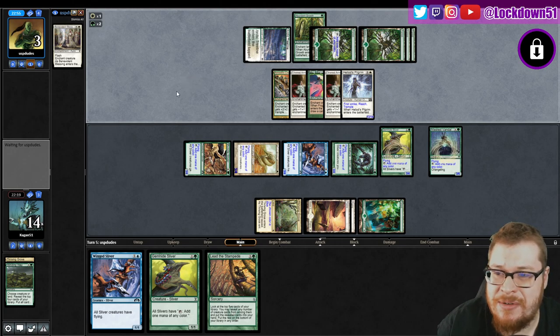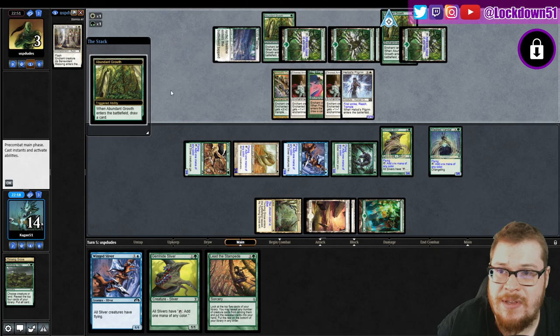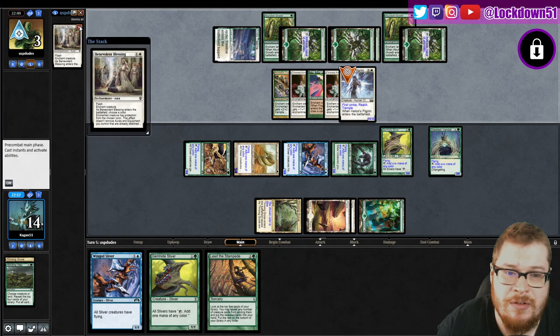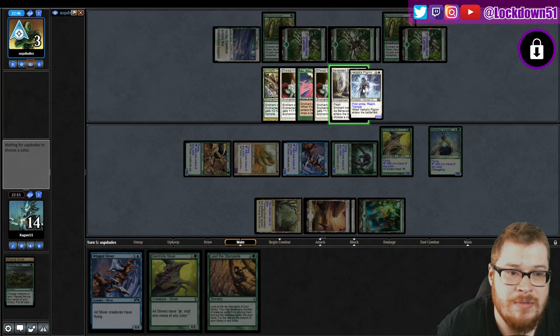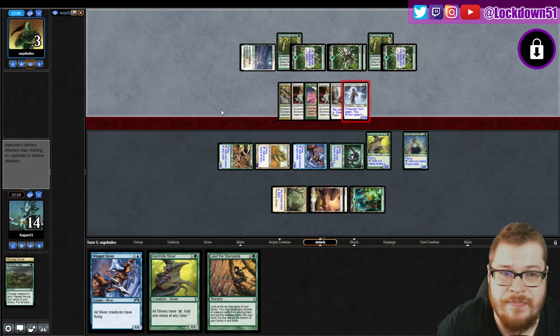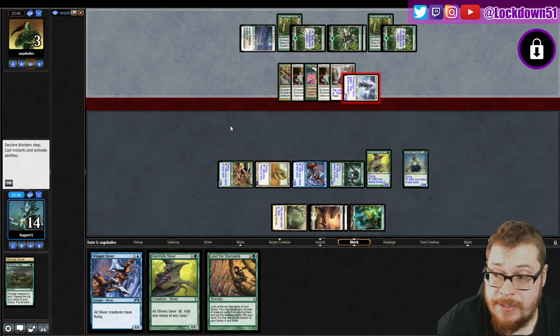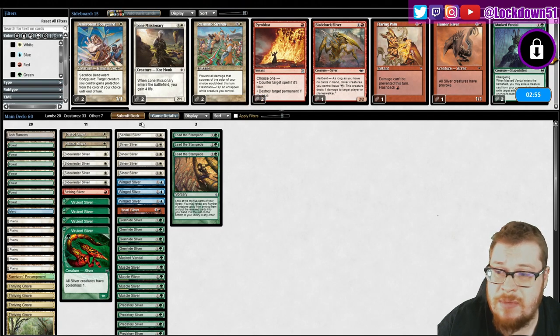We were so close. Let's just see him do it - 15, come on Benevolent, call green, swing in. Yep, there's Benevolent, call green, and swing in. It's a good play. Bogles is fun man, I enjoy a good Bogles deck.